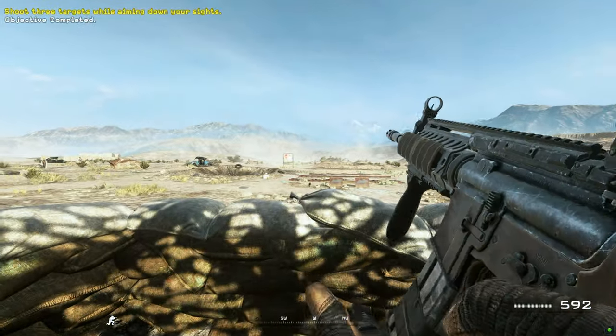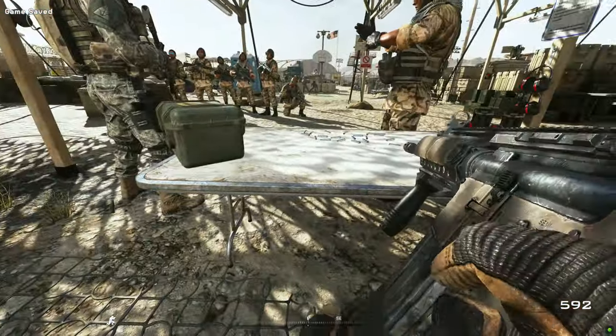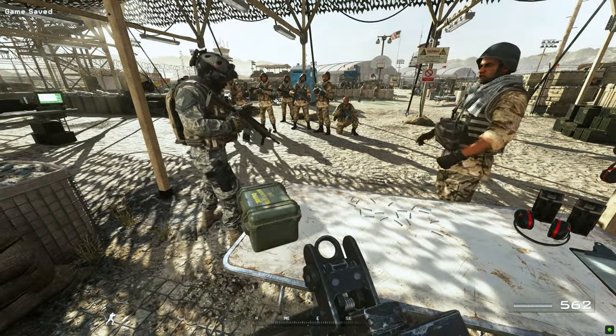That's all there is to it. You want your targets to go down? You've got to aim down your sight. Now if your target is behind light cover, remember that certain weapons can penetrate and hit your target.